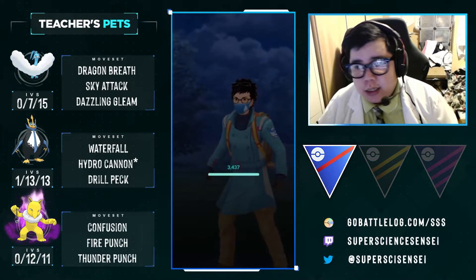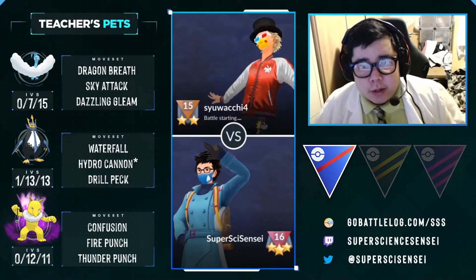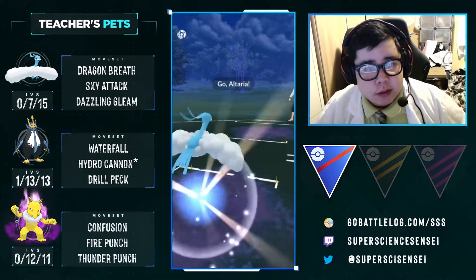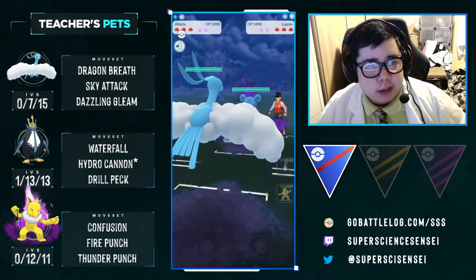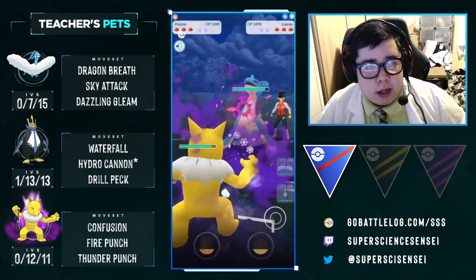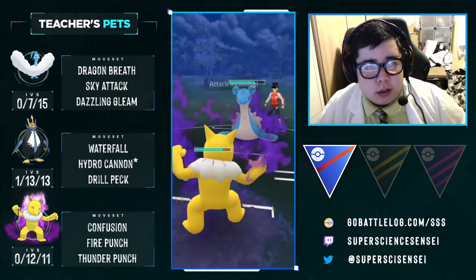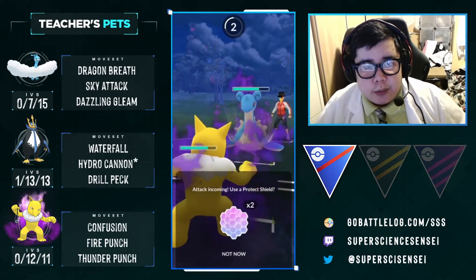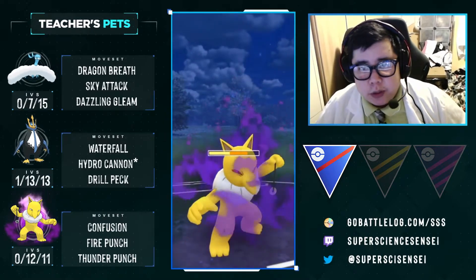Here comes the next match. We have Altaria into Lapras — horrible lead. We instantly switch to our safe swap. We're going to see if this thing wants to stay and throw a Surf or not. Four Ice Shards to the Surf, so we know this is not a Skull Bash. We're going to absorb that damage because we know Hypno, even though it is a Shadow, is relatively bulky.